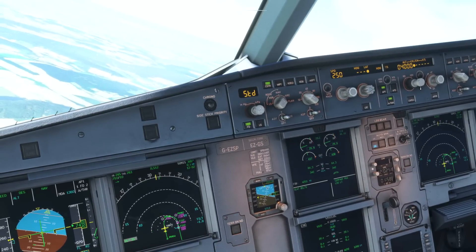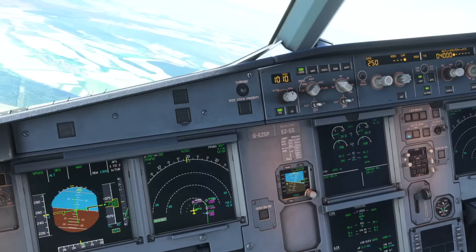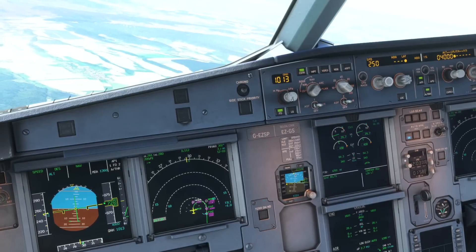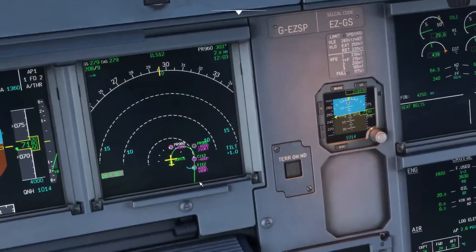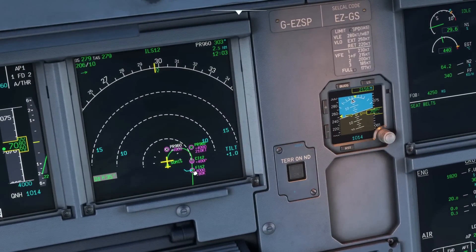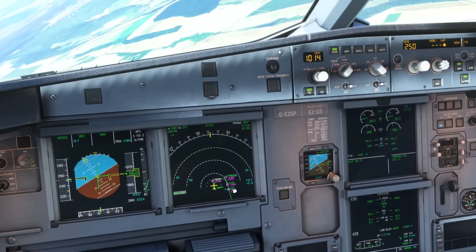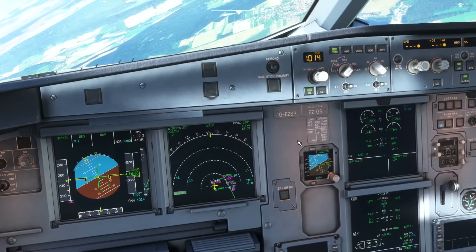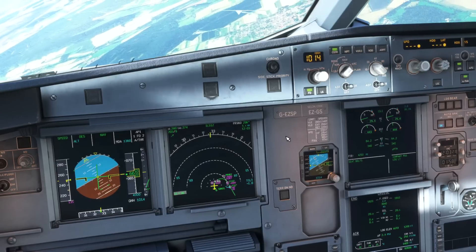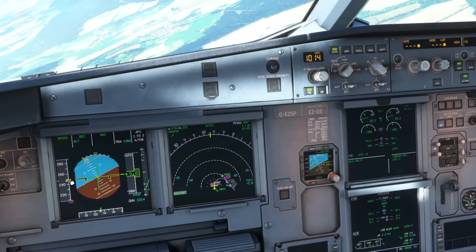We can now go ahead and set the altitude to 4,000 feet — that is our platform altitude. We're going to push for managed descent, which means we also need to set the QNH here on the FCU because we're dropping below the transition altitude. We can see we're going to level off exactly where we planned at 4,000 feet. So now to continue on track with the brief, I want to start slowing the aircraft down. We'll push for managed speed — the approach phase is already activated — so we'll watch as we continue to descend and also start to bleed off a little bit of airspeed.